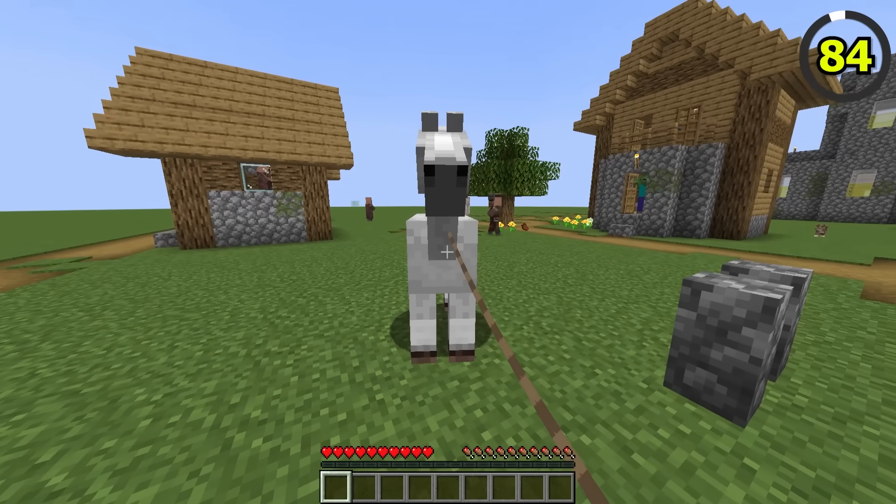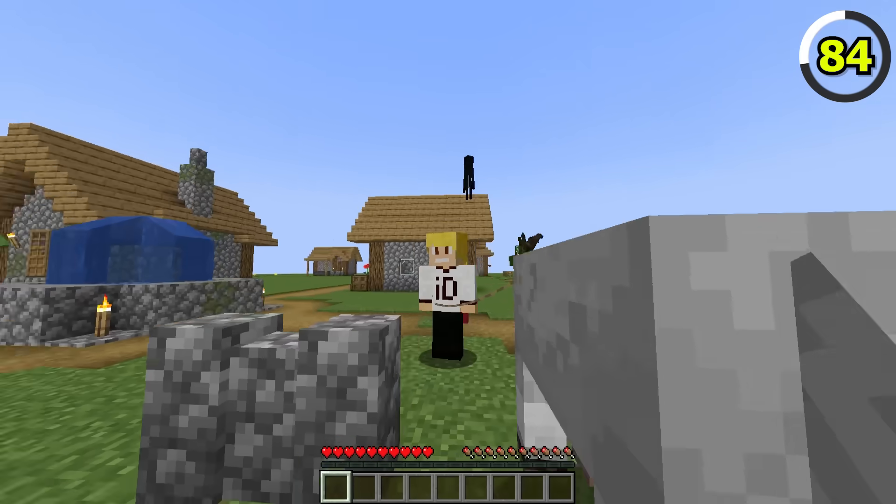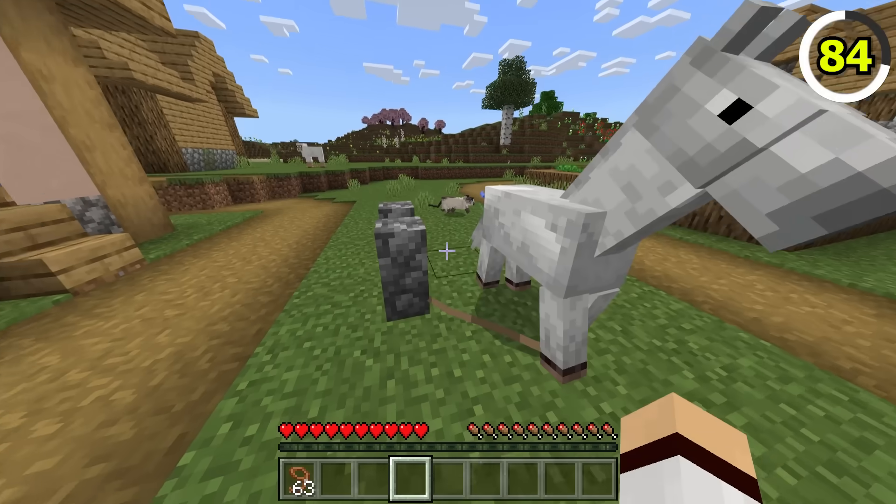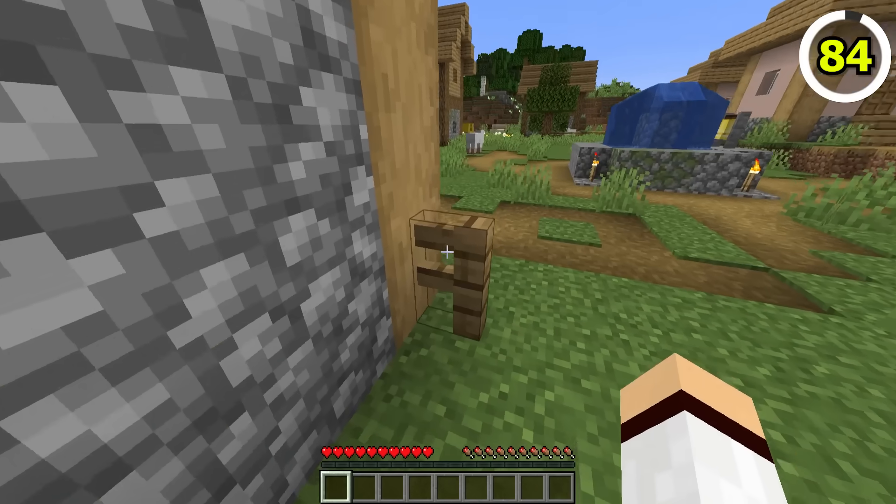Have you ever wanted to attach your mobs to a wall by using a lead? In Bedrock, you can, whereas in Java, you can only place leads on fences.